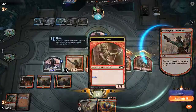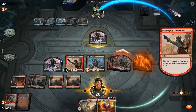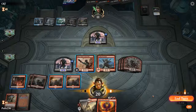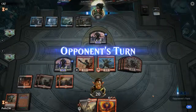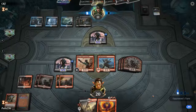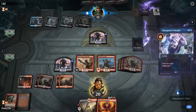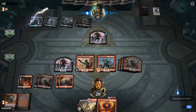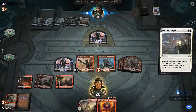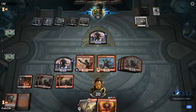Select the target creature or planeswalker, then select the Goblin to sacrifice. Next turn we can hold up a Siege-Gang activation and play the Phoenix. Chemist's Insight main phase — great for us. They have Dawn of Hope — okay, okay. I doubt they'll be gaining much life any time soon.